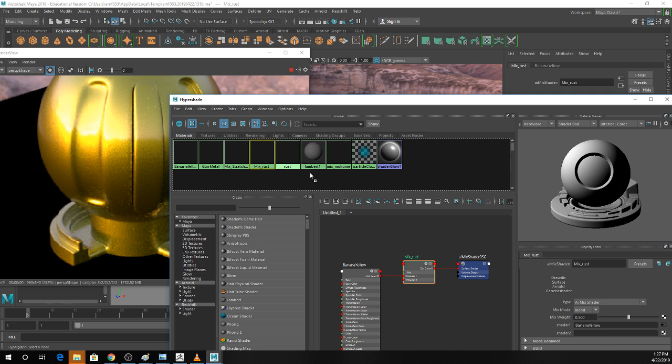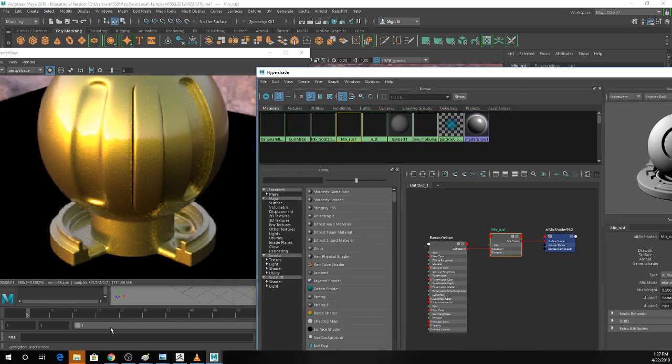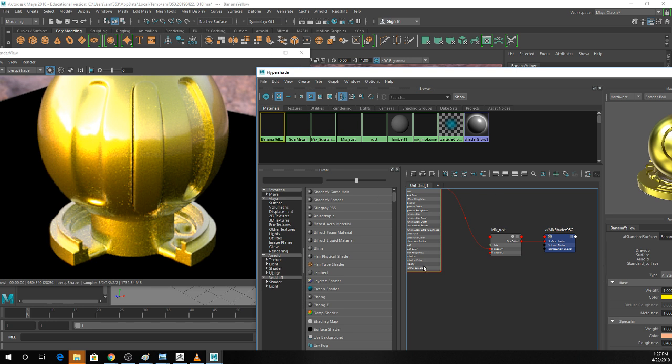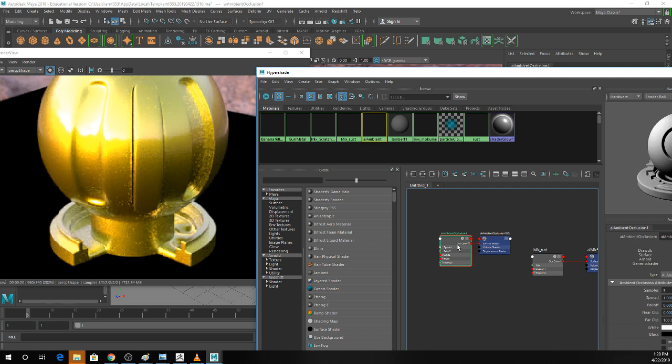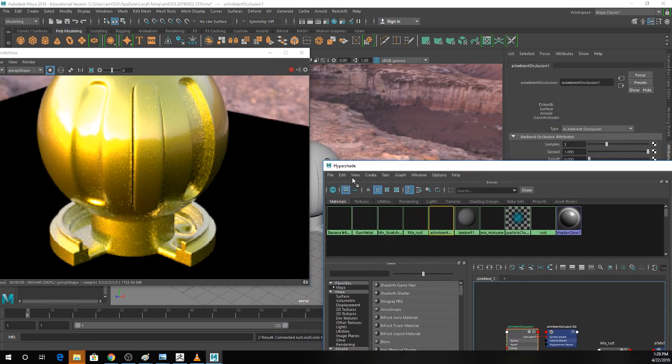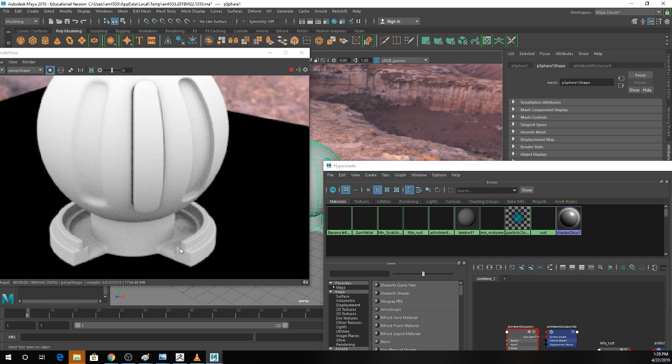For the rust, if you've ever seen a brick wall with a pipe sticking out or water draining — there are those gross drips underneath. I'm hoping to create a little bit of rust anywhere that's on the underside of the model or in areas close together that don't get wear from other things touching them. For this I'll use the AI Ambient Occlusion node, which calculates how close areas of geometry are to each other.